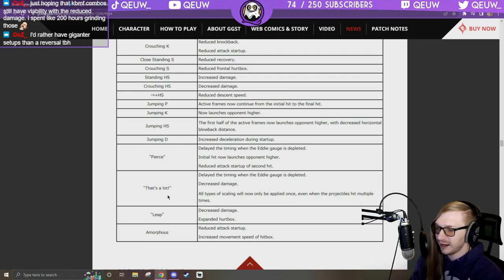That's a lot — Sol, Giovanna might be the only people who can deal with it. Delayed timing when Eddie gauge is depleted, decreased damage. Drill — all types of scaling will now only be applied once even when the projectile hits multiple times. Leap: decreased damage, expanded hurtbox — actually a buff.